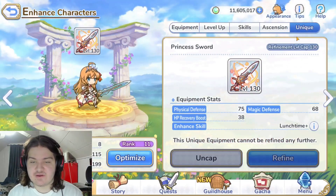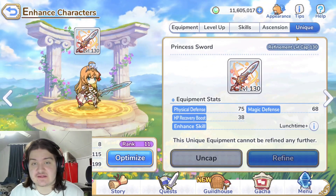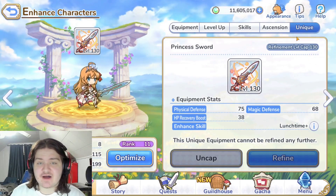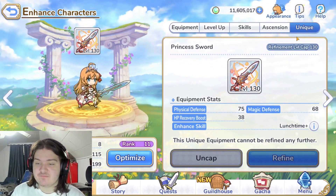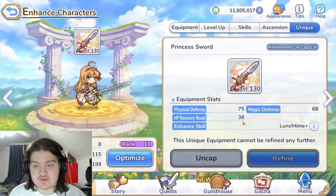Her unique equipment is very special — the Princess Sword, completely maxed out at refinement cap level 130, the current maximum. It gives her an additional 75 physical defense and 68 magic defense on top of her already insane defenses, taking her from pretty solid to amazing.